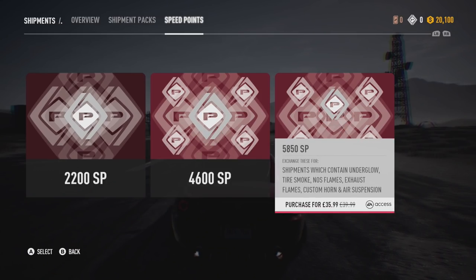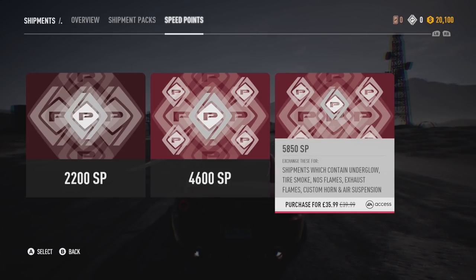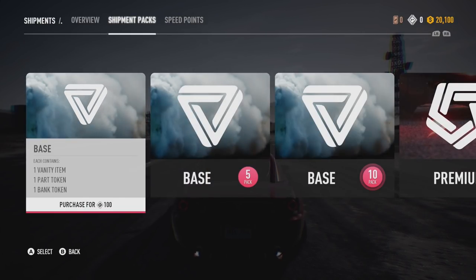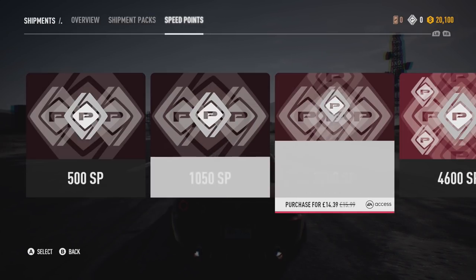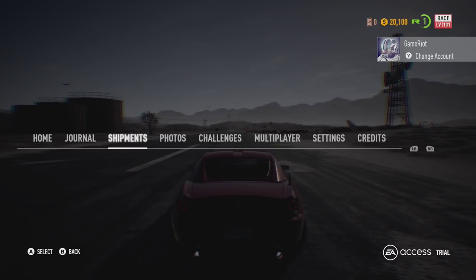So I have found loot boxes, and you can buy credits to get those shipment packs. For example you get a vanity item, a part token and a bank token — that's like a base one, that's 100. You can go all the way up to premium — so that is a vanity item, two wild cards, a bank token, a part token, which I'm guessing are pretty good. But it's just a bit annoying — I do feel like EA is getting a little bit greedy.